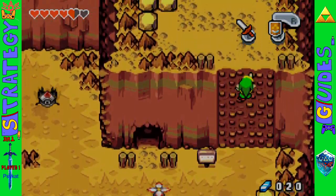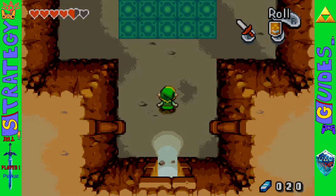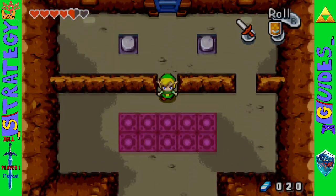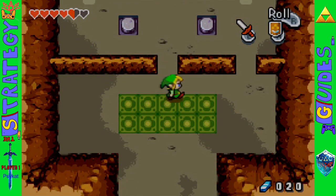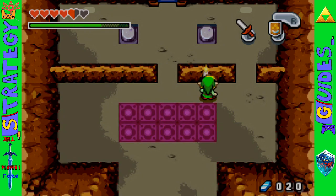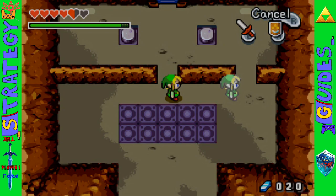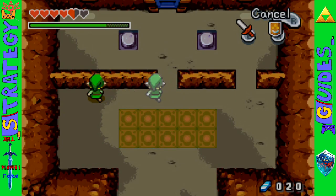The first Blade Brother you're likely to find after you have the sword with two elements is up here on Mount Kreml, where you need to use the sword to split yourself into two to press those buttons. And I did it wrong.